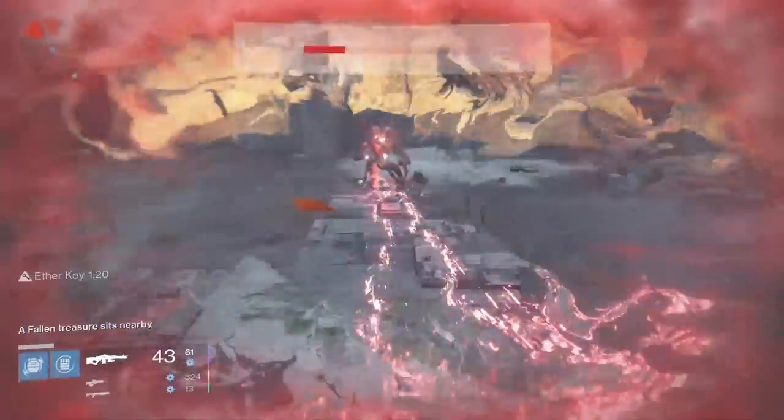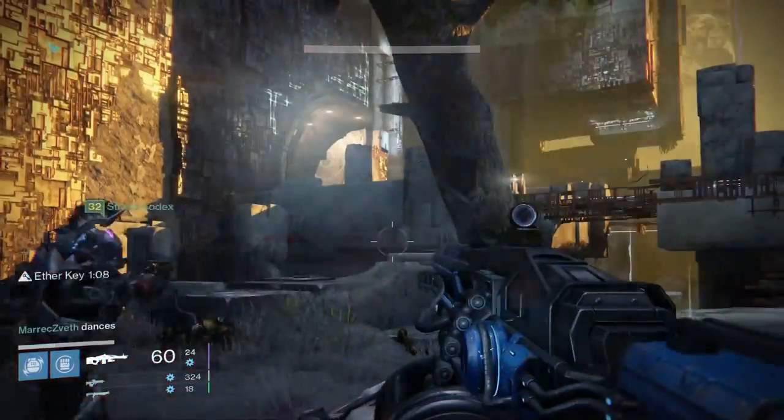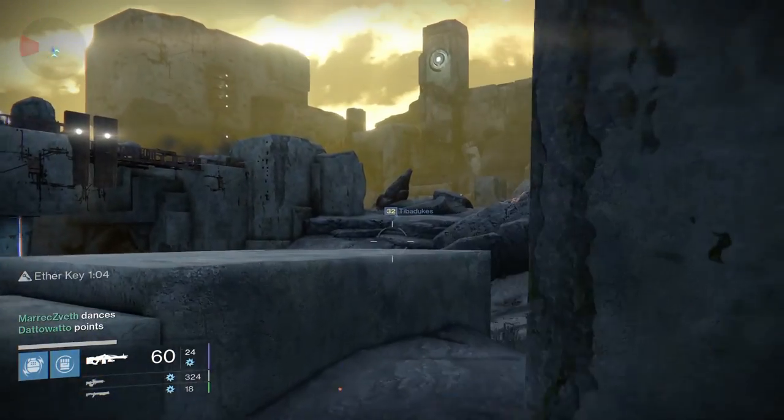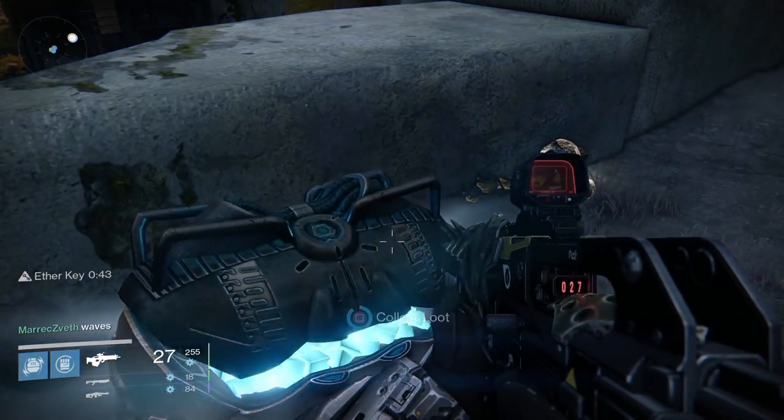Those are your spawn locations and chest locations for the first 4 bounties. Keep in mind there are multiple spawn locations for these guys, but just look out for that message — 'a pack of wolves is prowling' — and you can pretty much take it from there.